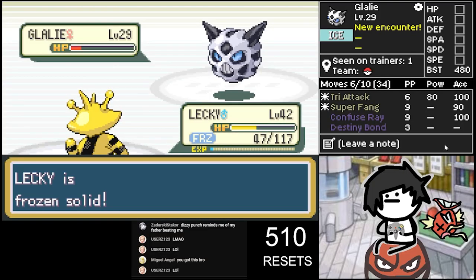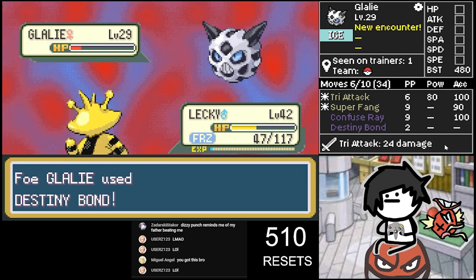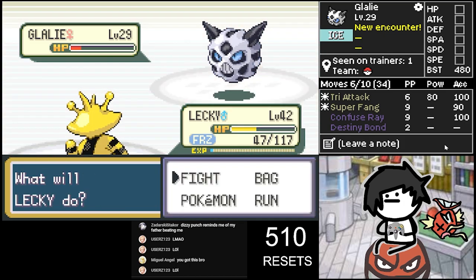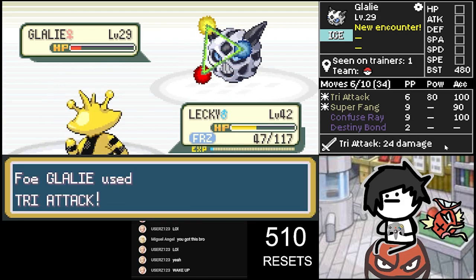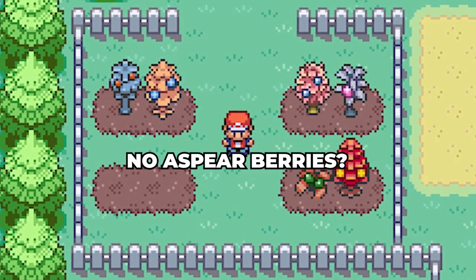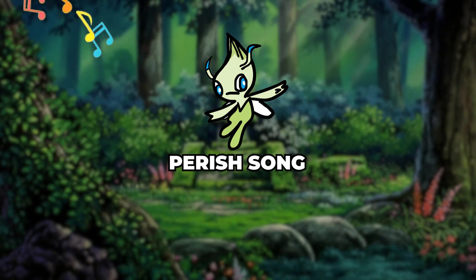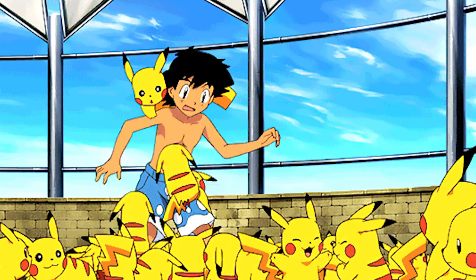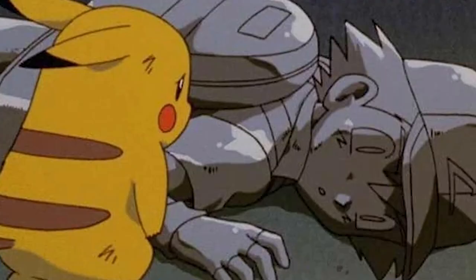This just goes to show you how important berries are in Kaizo — a raw ice freeze can cost you the whole run. Another thing to watch out for is Perish Song. There are only two things you can do if you get Perish Songed: be faster and kill all your opponents, or die. If your opponent has three or more Pokemon, just get ready to accept your death — unless you have Soundproof.